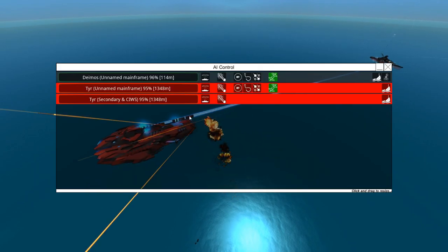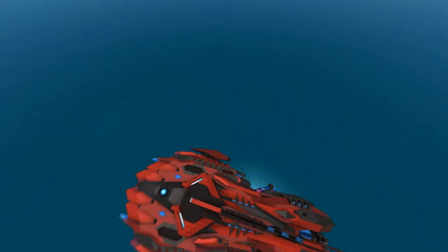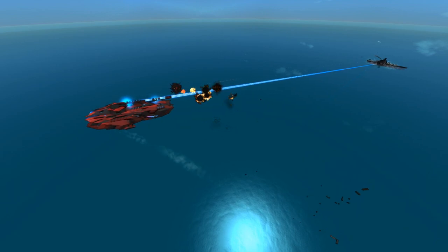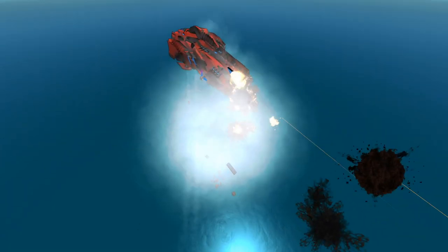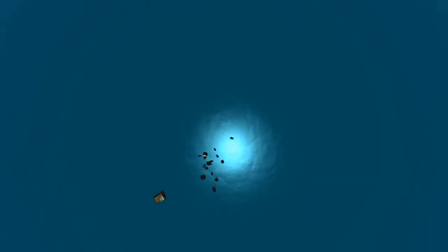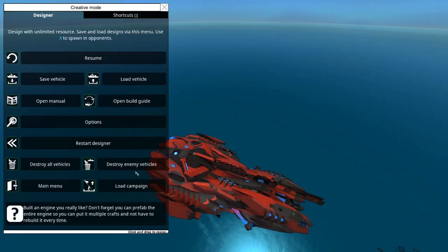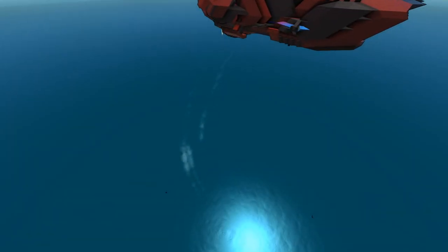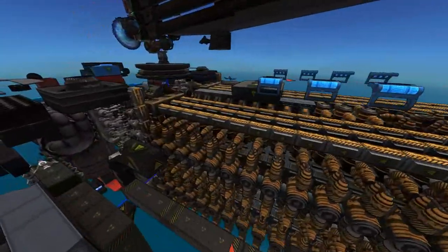This thing also sits kind of close to the target — only about 1300 meters away — which is convenient for shooting things with a big laser, but also convenient for them to shoot you straight back. Wait a minute — did this thing have smoke the whole time? It did have smoke! The smoke was in the AI compartment.